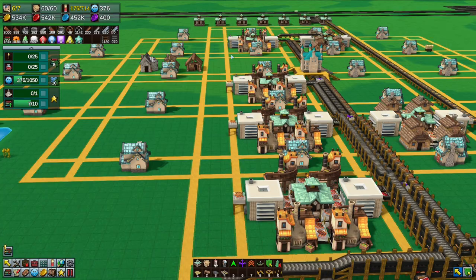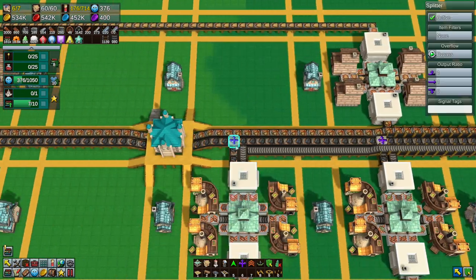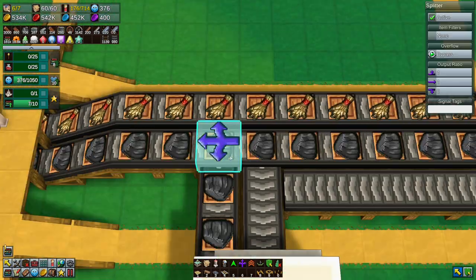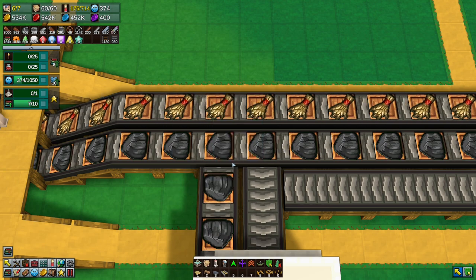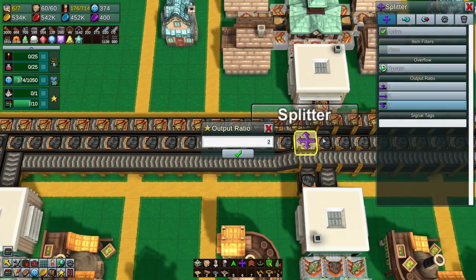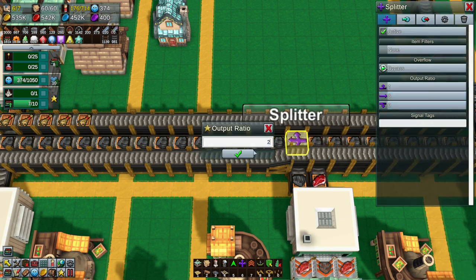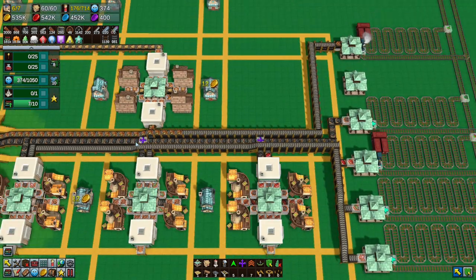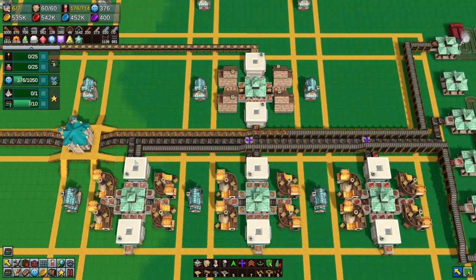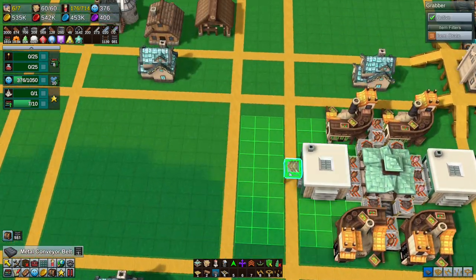We don't want coal going down there anymore, so let's cut that out. You want to be changed to one-and-one, and you want to be changed to two-and-one: two go forward, one goes this way; one goes forward, one goes this way. So one, one, one, one, one, one.